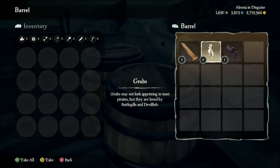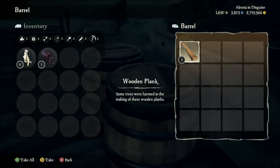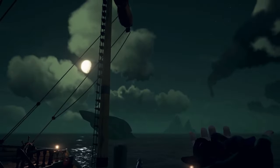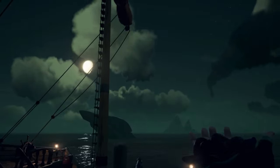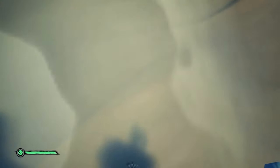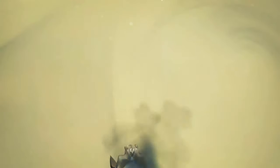Speaking of bait, it can be a real pain to find the bait you're looking for digging around in the barrels on an island. So if you're looking for a specific bait for a specific fish, write this one down: you can find earthworms in the grass, leeches on the shoreline, and grubs in the sand.